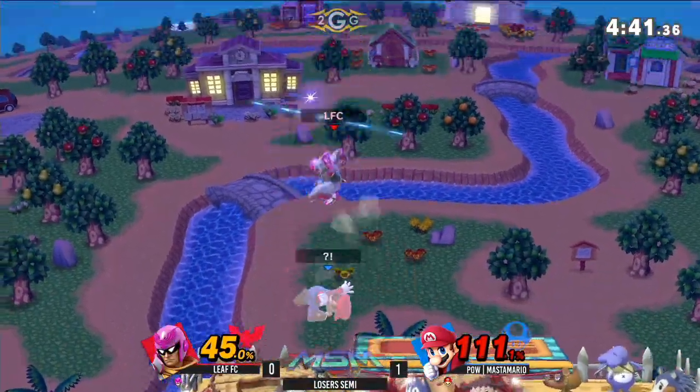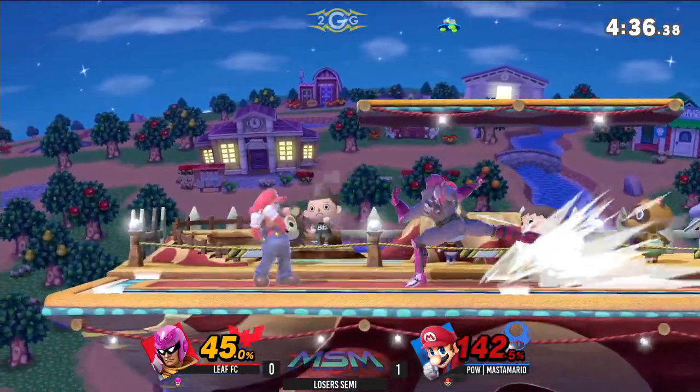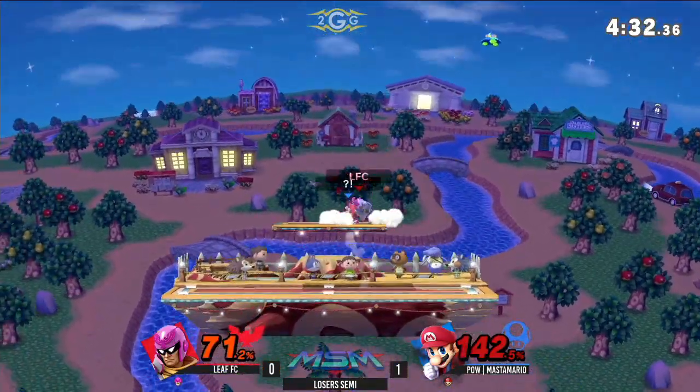Alright, here we go. Doesn't go for the knee that time around — oh, another one. Goes for the guaranteed up air. Oh, the down smash! Oh my gosh. Master Mario though — he's got some combos of his own.